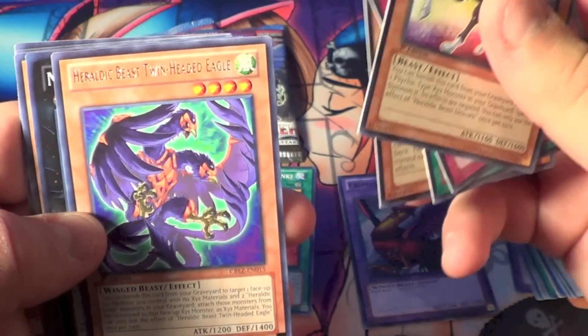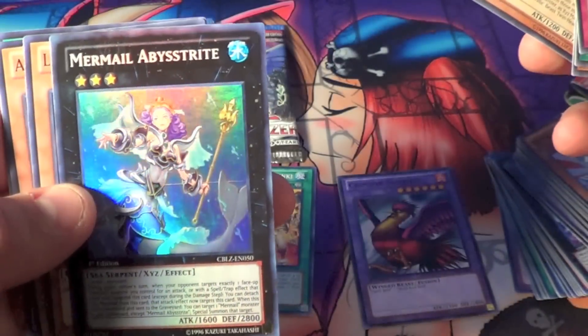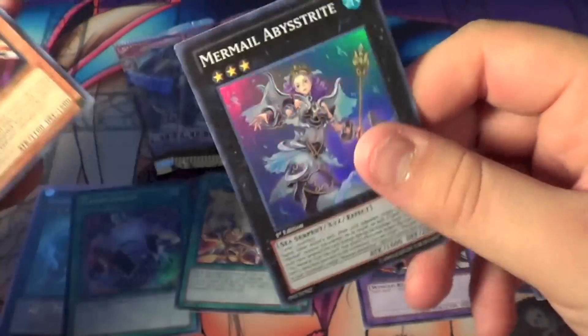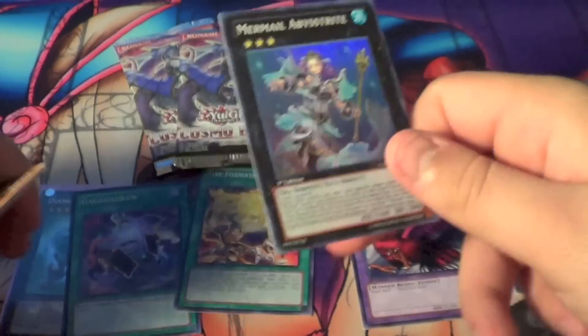Oh my gosh — are we getting another holo? A Heraldic Beast Twin-Headed Eagle. And a Mermail Abyss Trite. Wow. Awesome. Three for three!